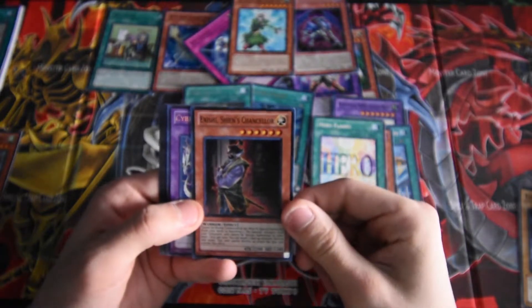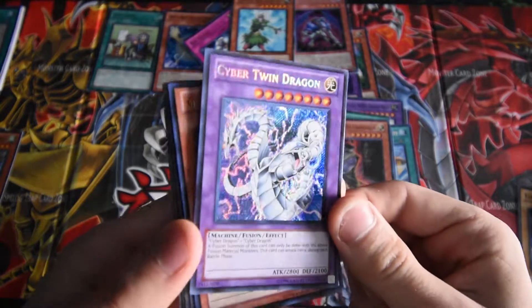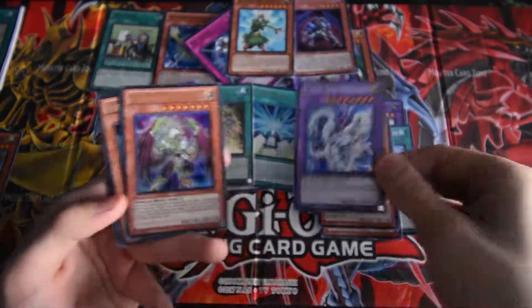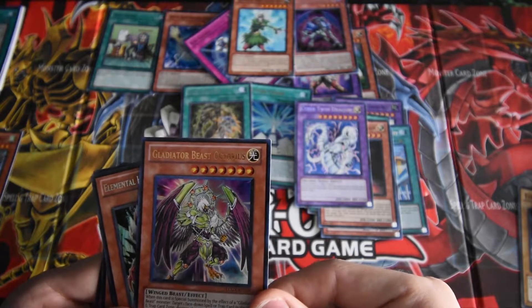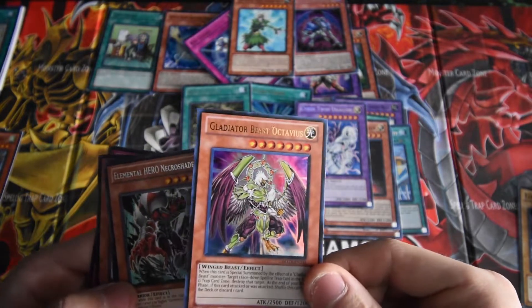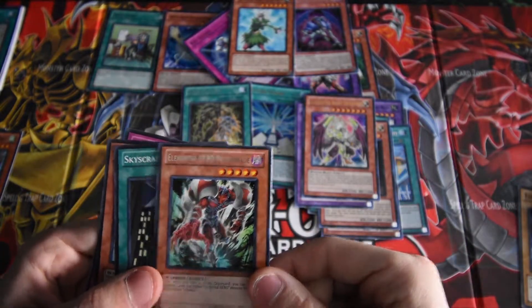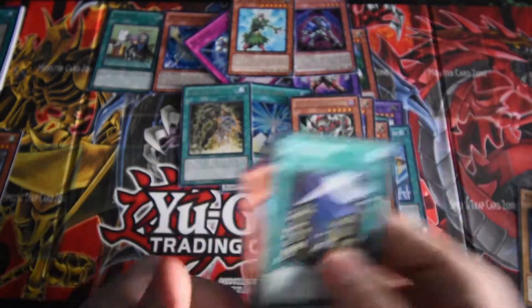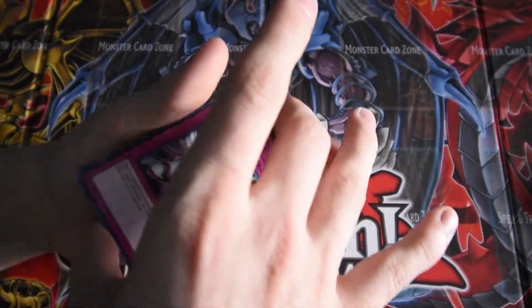Alright, we got Cyber Twin Dragon — that's actually awesome. Gladiator Beast Octavius, pretty cool. And Elemental Hero Necro Shade. Those are the common cards, so those are all the cards we pulled out of this collection.